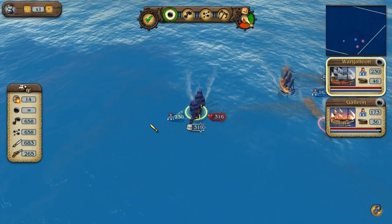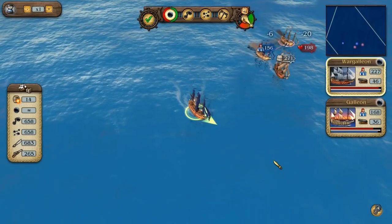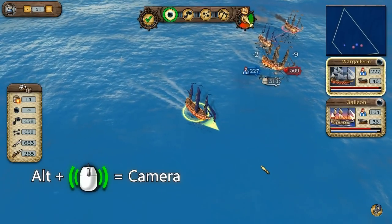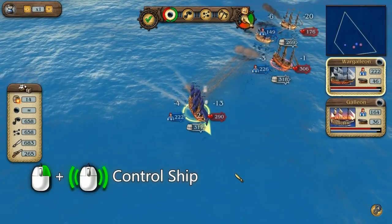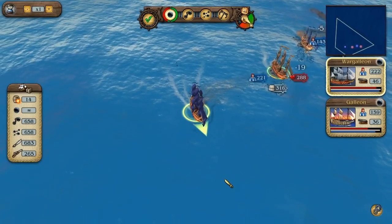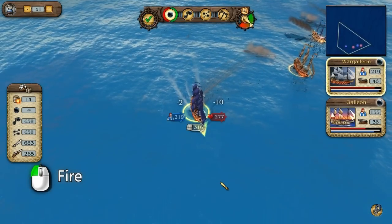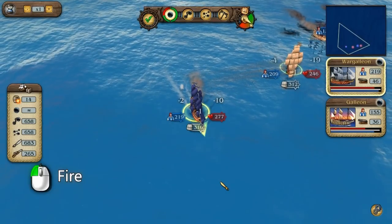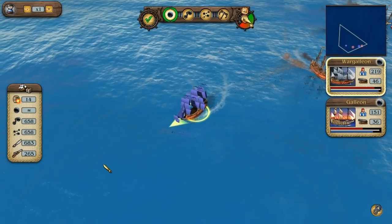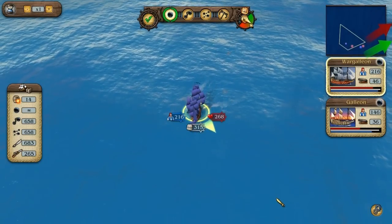Only your convoy's escort ships take part in any naval battle, allowing you to maintain control of your ships no matter how large your convoy is. During battle, you always control one ship directly. To fire, you have to get an opponent into your cannon's firing range — a crosshair then appears under the opponent, and ideally it will glow green. When firing, only the side which can actually hit the target is fired. As soon as you've fired a broadside, the loading status of the currently selected ammunition is displayed.